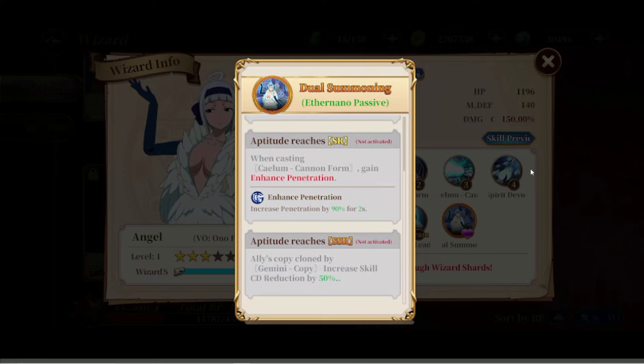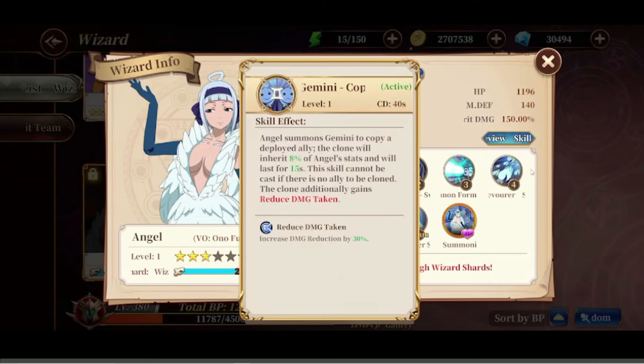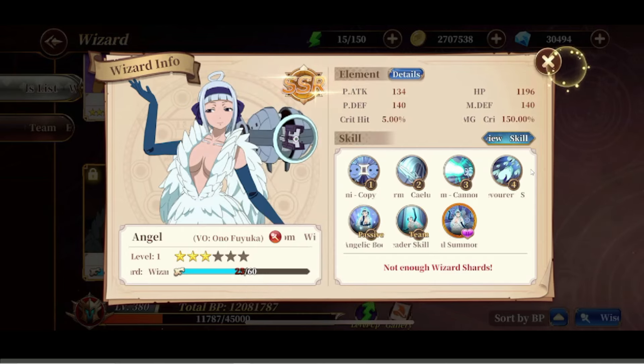With the cannon skill you gain 90% increased penetration for two seconds, which is okay but two seconds is very limiting. The ally clone copy now gets 50% cooldown reduction on the clone skill, making it effectively a 20-second cooldown. That's actually not too bad — if you get a Second Origin, it pretty much means you'll always have a Gemini clone up, which isn't bad.